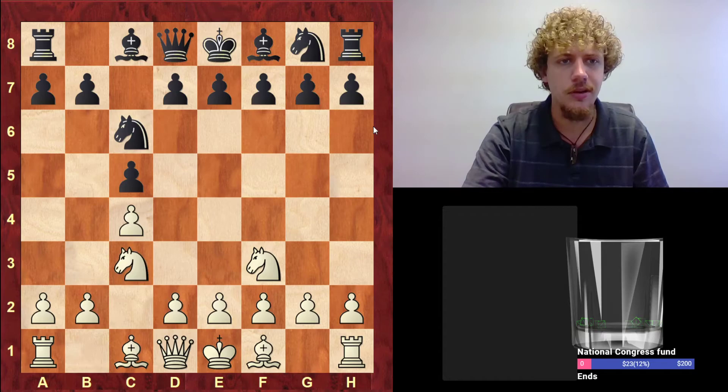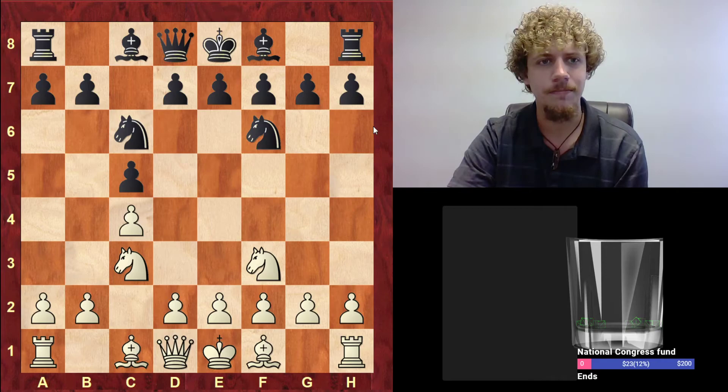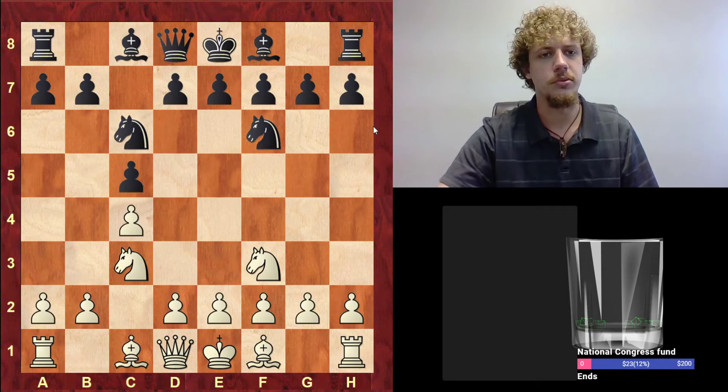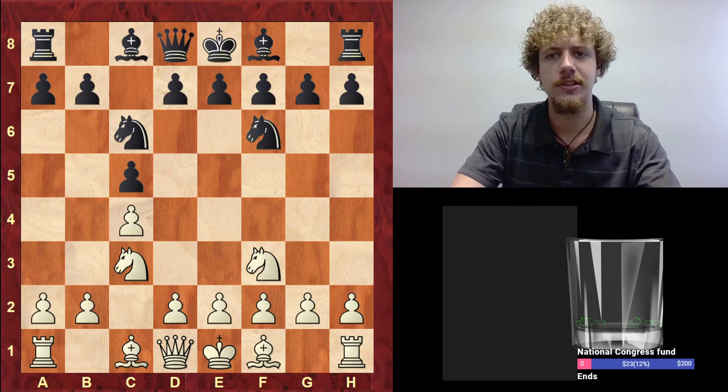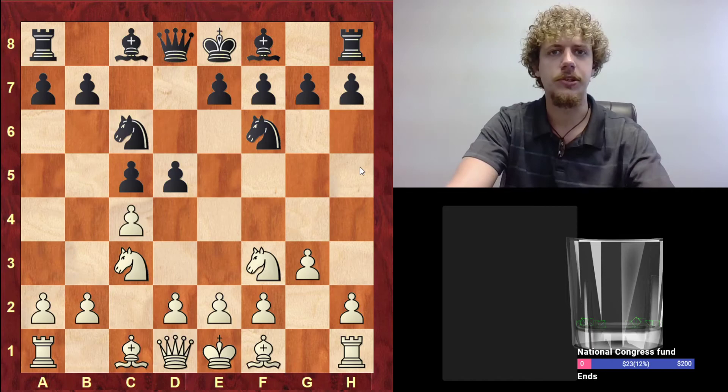So far we have some symmetrical English stuff — normal moves. I have a friend I haven't seen in a long time who would always enjoy playing the symmetrical line, because in Bullet, which I think was his favorite time control, people would regularly overextend and lose one of their center pawns, especially the E pawn. They play E5, E4, and then G5, and they just lose a pawn. Even though that's kind of a beginner level strategy, it's something we see in this English quite frequently.